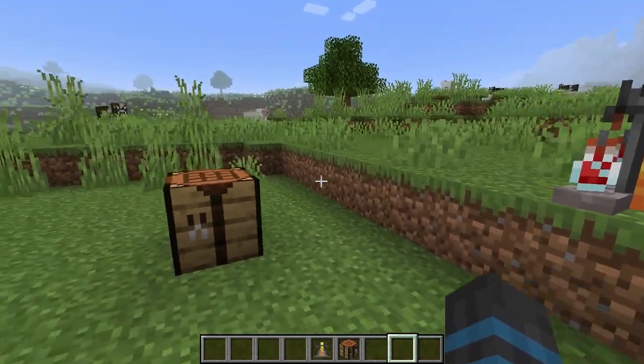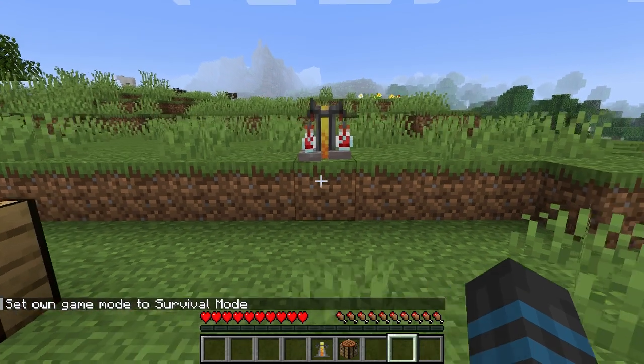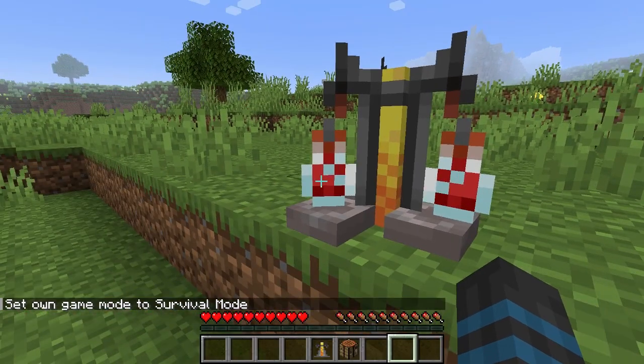So you put the redstone into the brewing stand. I'm going to go into survival mode while we wait for it, because then we're going to test it and I want you to see what it looks like when it's working.